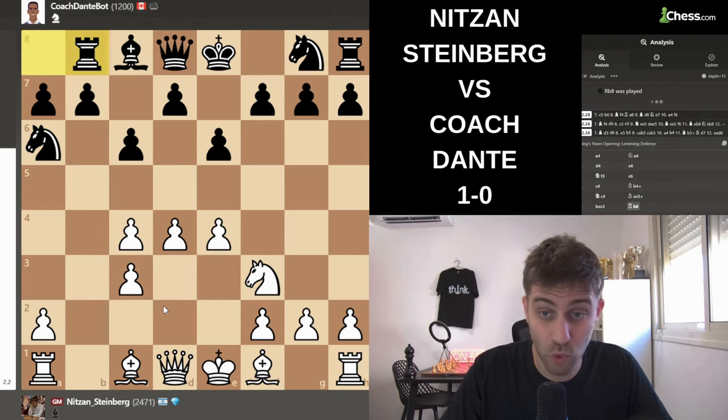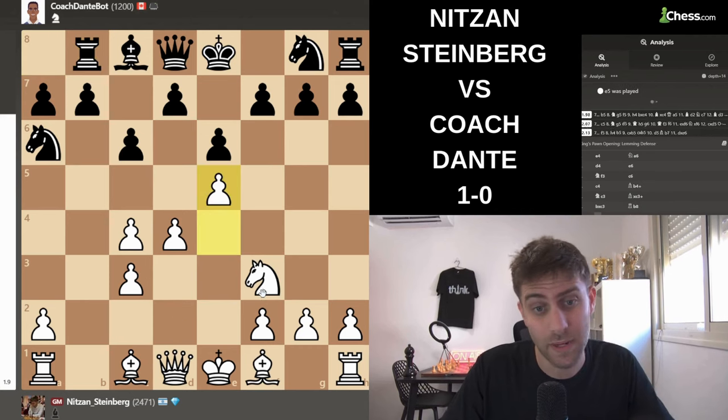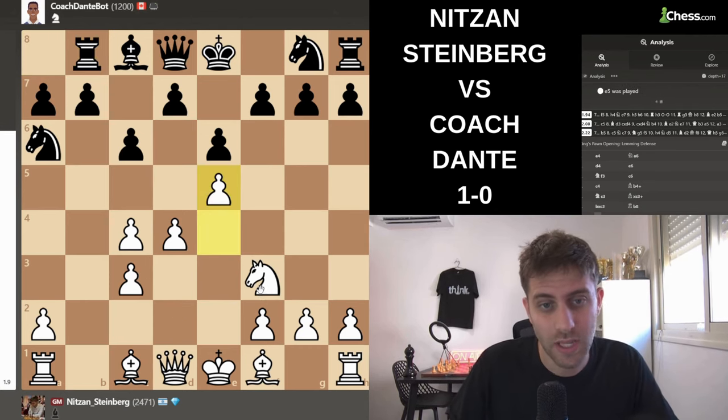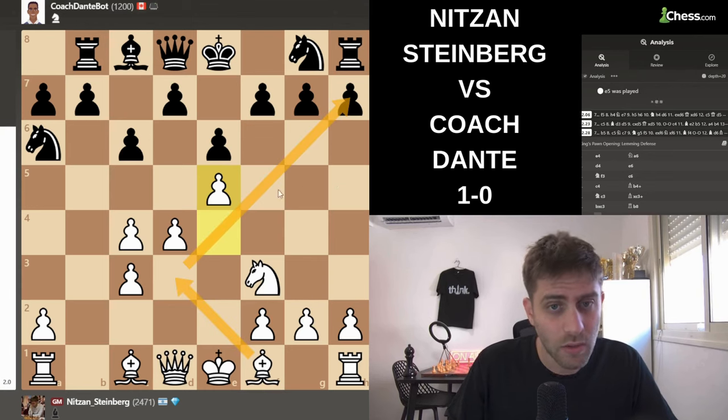Bishop b4, knight c3, takes, takes, rook b8. Very bad position — the squares here are very bad. I thought bishop f4 maybe was an interesting move, but I played the move e5. The point here was also to bring the bishop to d3 and this diagonal will be open, and some squares here for white.